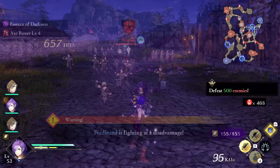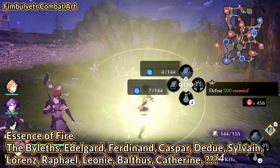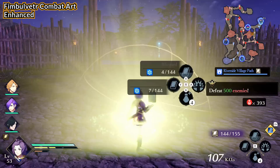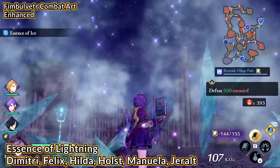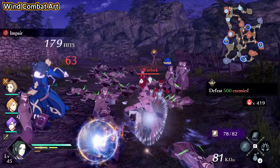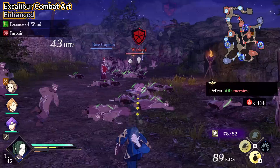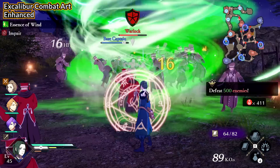I will now list who has what essence skill. For Essence of Fire: both Violets, Edelgard, Ferdinand, Caspar, Dedue, Sylvain, Lawrence, Raphael, Leonie, Balthus, Catherine, and a certain New Game Plus character. For Essence of Lightning: Dimitri, Felix, Hilda, Holst, Manuela, and Geralt. Essence of Wind is on Petra, Linhart, Ash, Claude, Yuri, and Seteth. Essence of Ice is on Bernadetta, Ingrid, Ignatz, Marianne, Shamir, and a secret character. Essence of Light is on Mercedes, Constance, Flayn, Rodrigue, and another secret character. Essence of Dark is on Shez, Hubert, Yuri, and one more hidden character. Important to note: only male Shez learns Essence of Dark because it's in the Dark Mage class.